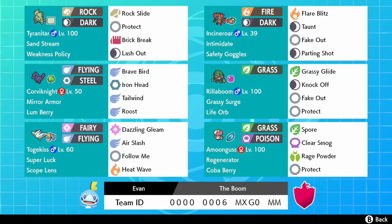Togekiss with Super Luck, Scope Lens, Dazzling Gleam, Air Slash, Follow Me, and Heat Wave — pretty standard. I usually see Yawn or Protect, but this Togekiss has Heat Wave, so it's a little bit more offensive. And then we have Amoonguss with Regenerator and Coba Berry — Spore, Clear Smog, Rage Powder, and Protect. I have Pollen Puff on my own Amoonguss, but pretty much the same set. Anyway, this is the team featured in today's video. Hope you guys enjoy and let's hop on to the battles.